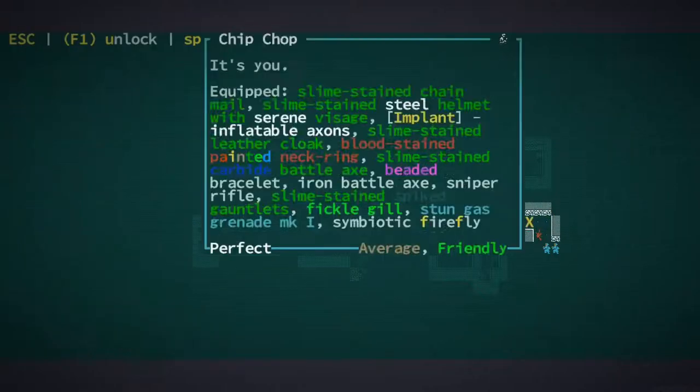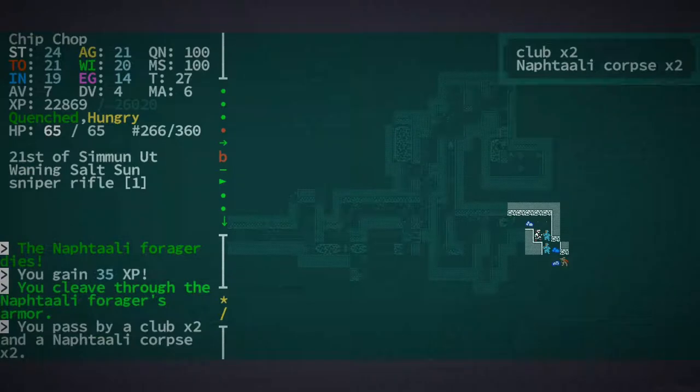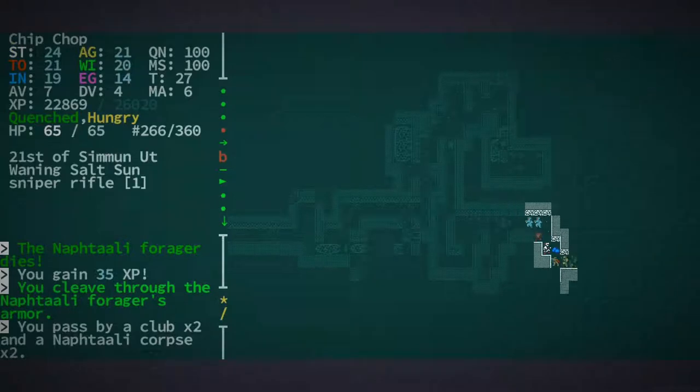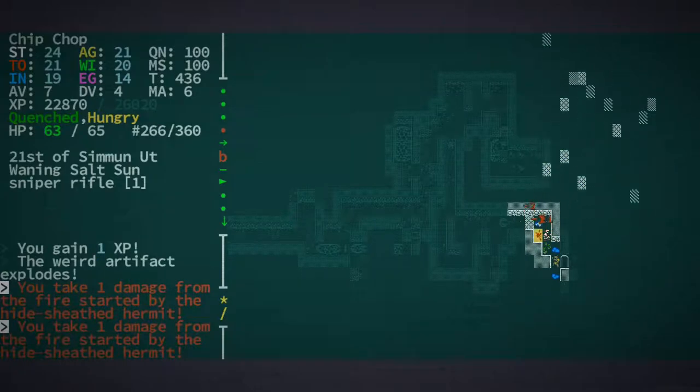Are you guys hostile? They're not hostile. I just kind of passed by you. Yeah, they've got some guns, these guys. Hold on — the weird artifact explodes. That could be bad.